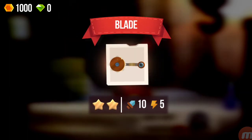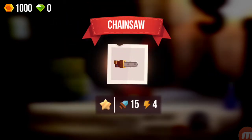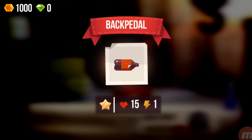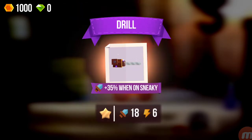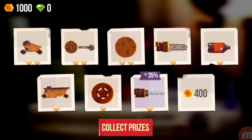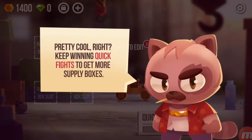It puts the bolt — the little knob thing — in a different spot. Blade, knob, chainsaw, back pedal — there's tons of stuff in this box. Bigfoot and a drill with plus 35% when on Sneaky. Collect prizes — that is awesome, pretty cool!